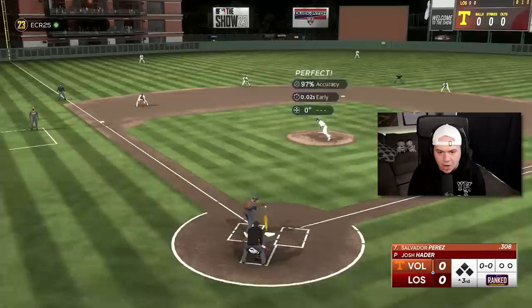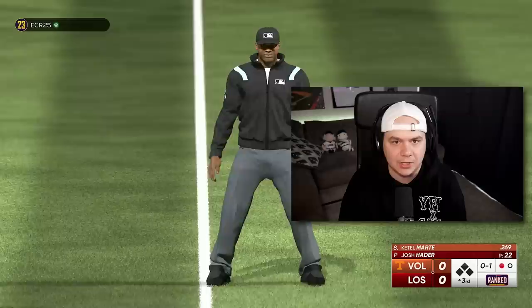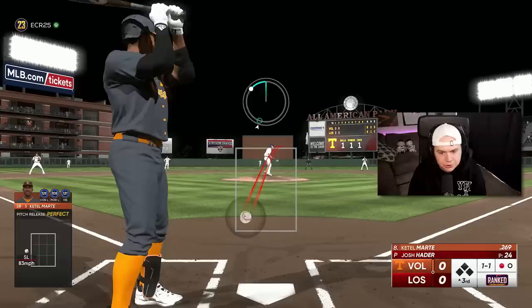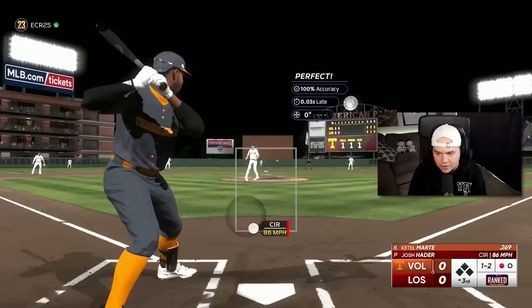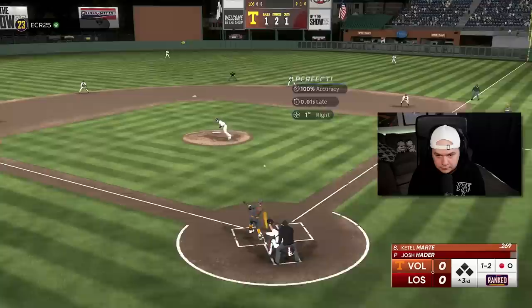There was a time where there were only two viable lefty bullpen options, and one of them was a collection reward that cost a ton of stubs. Other than that, it was Taylor Rogers — that was it. But now, in addition to Rogers and Billy Wagner, we have this Josh Hader card. We have Gregory Soto. Granted, Josh Hader is like 70-80K on the market at the time I'm making this video, so it's not cheap, but at least he's attainable if you have the stubs.